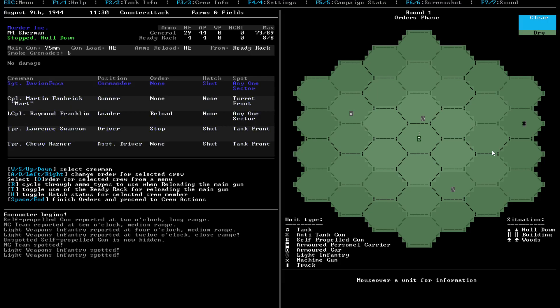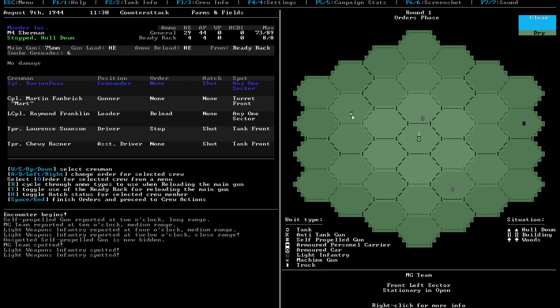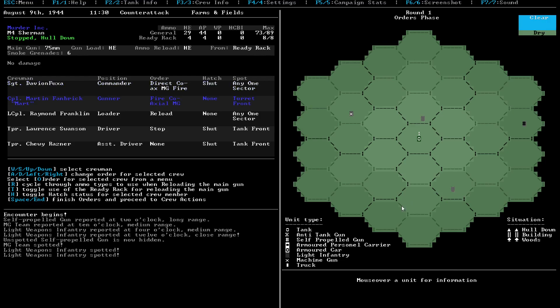You can actually fire your high explosive rounds at people if you want to. I could actually fire these guys as well, but they're in the open right now, so that's not a good idea. Let's just direct the coaxial machine gun to fire at these guys around us. We're actually not in a good position to use the bow machine gun. Basically if you're hull down, you actually can't use your machine gun on the bow. That's something to watch out for.